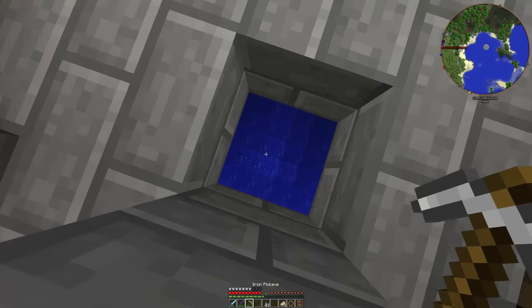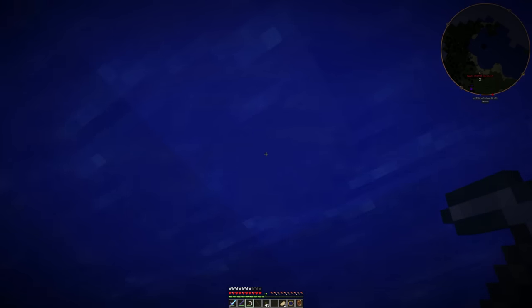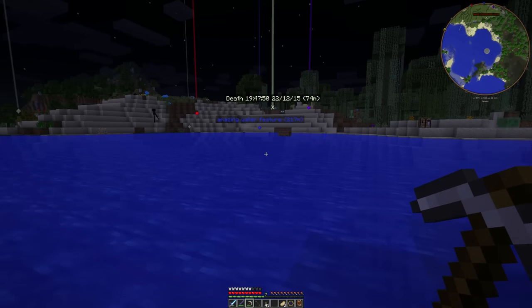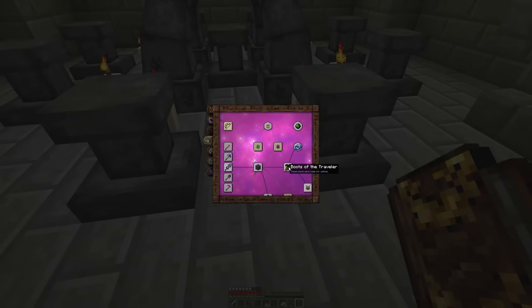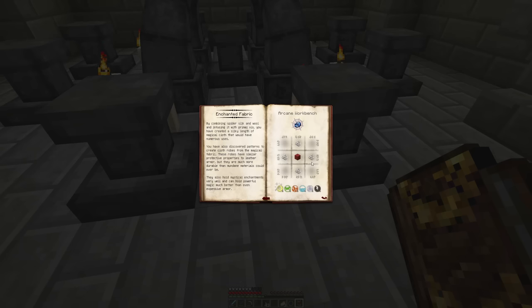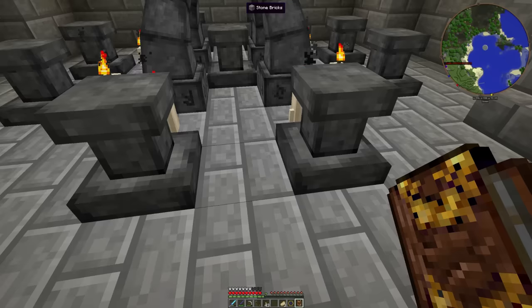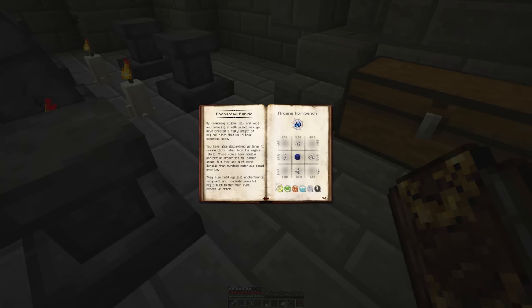I should really go and get those. What is my first recipe? Wasn't I gonna make boots of the traveler? Yeah, this was it. Air shards, a fish, a feather, some enchanted fabric, and some leather boots. The enchanted fabric needs wool and string. String shouldn't be a massive problem.